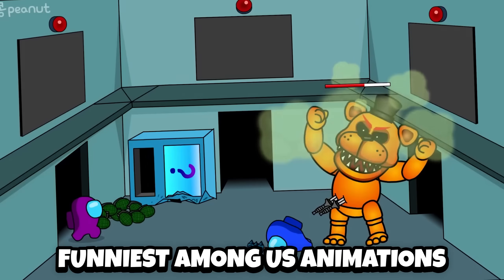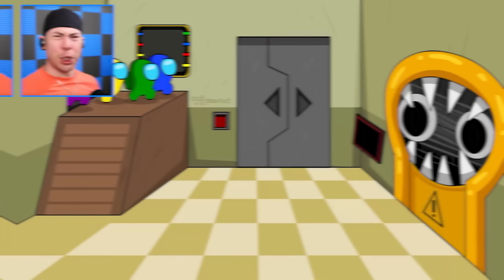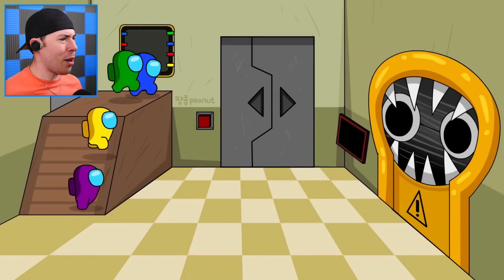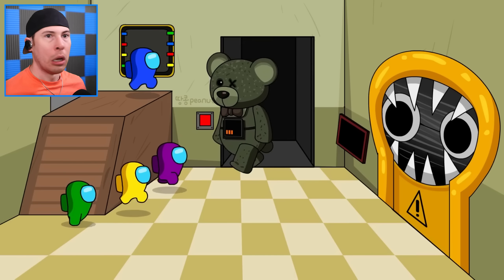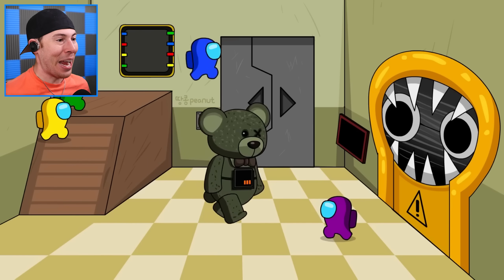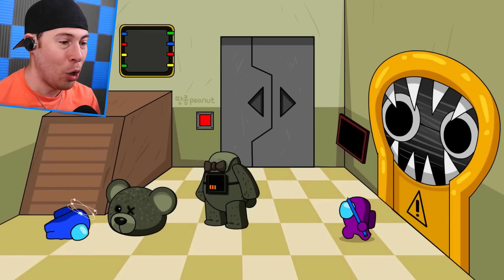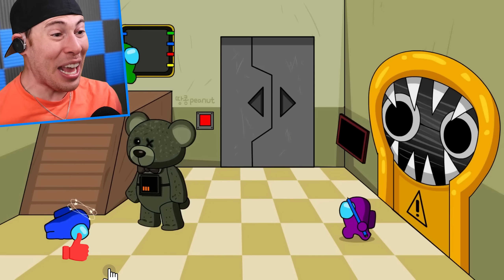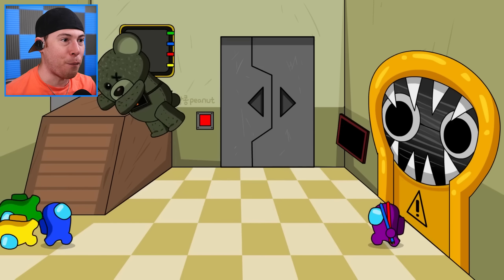Today we're checking out the world's funniest Among Us animations that'll make you 100% laugh! So try not to laugh! Starting with the crewmates — where are they right now? Is that the Joyville? That's bad! We're already starting off with a robotic bear. We don't wanna mess with that thing. The crewmates need to survive through the entire level and make it all the way to the end. If they can do that, they will win! But will they be able to do that? I guess we're gonna have to find out.